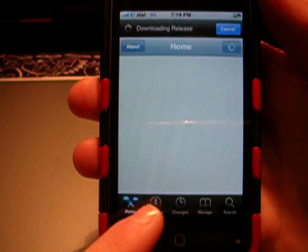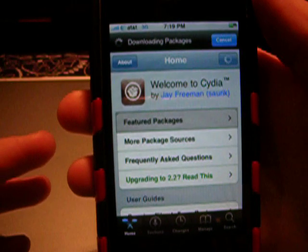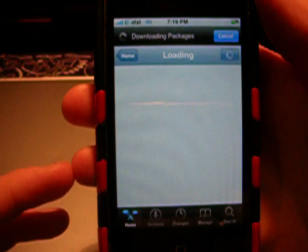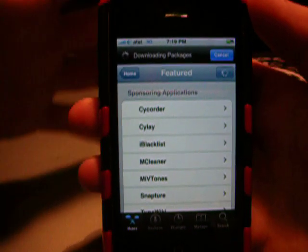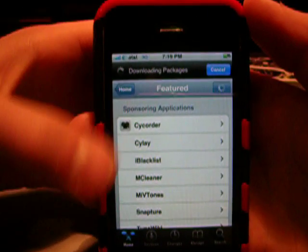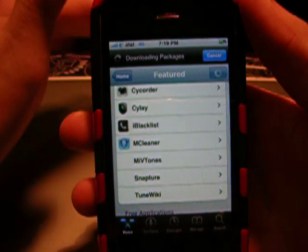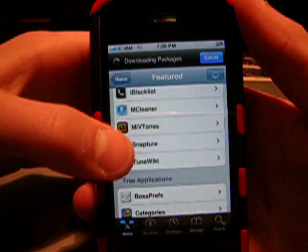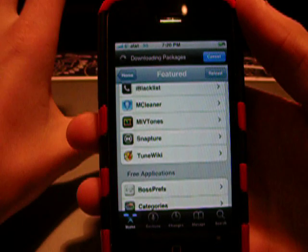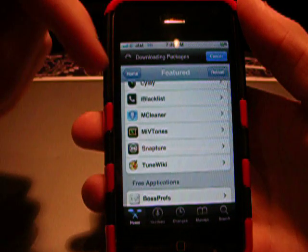Cydia kind of looks like the App Store. They have a home section — it's the featured section. So they have featured packages. There are some cool things you can do, like you can have SkyRecorder — that's a video camera recorder. iBlacklist — that's a blocker so people you don't want can't call you. Snapture — that's an enhanced camera, a great application where you can zoom in and modify color. TuneWiki — that's a great way of playing your music.